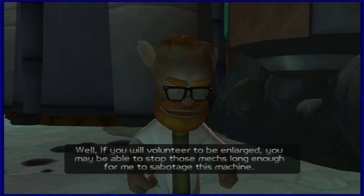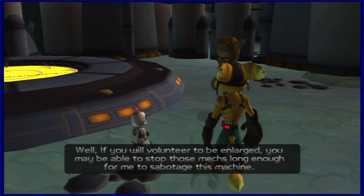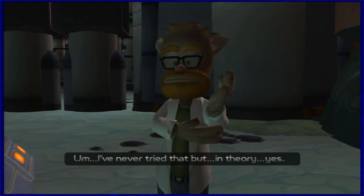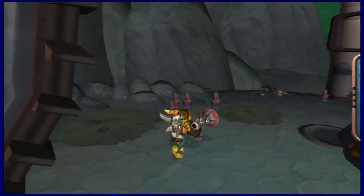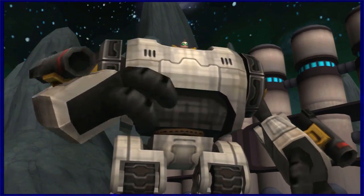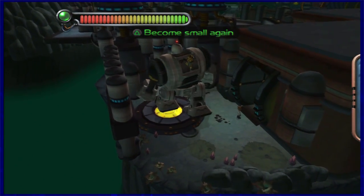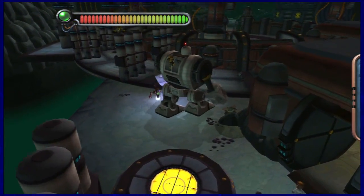Is there anything we can do? Well, if you'll volunteer to be enlarged, you may be able to stop those mechs long enough for me to sabotage this machine. And then you will change me back? I've never tried that, but in theory — yes. Okay, so let's get enlarged. This is Giant Clank — you can see Ratchet's on his back. He can punch and he has missile things on his wrists now.